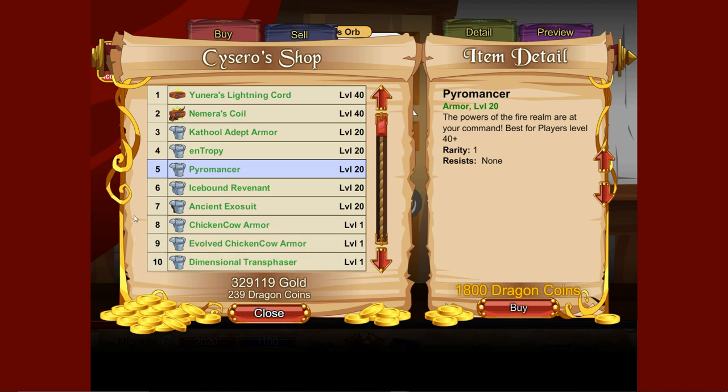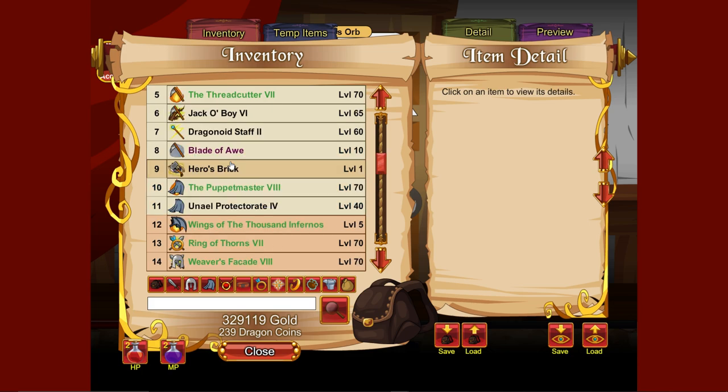The stats I'm going for with this character are 200 Endurance, 17 Dexterity, and 100 Wisdom. Before I was going full tank with like 100 Endurance and zero Wisdom, but I realized that's good for bosses but when you're in the middle of quests it falls a bit short — you end up running out of mana. You can use the rebirth skill to get it back but it's not ideal.